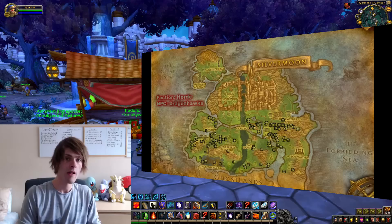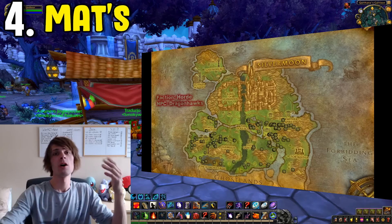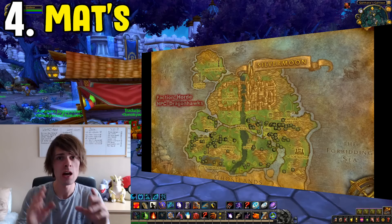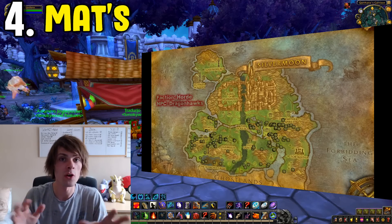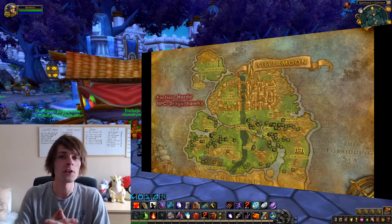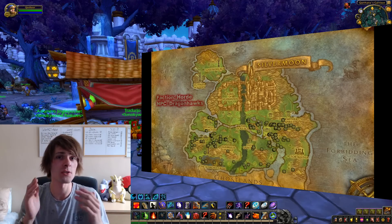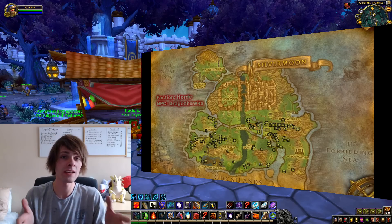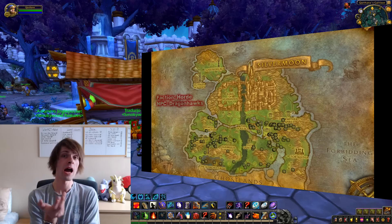Coming in at number four is mats — specifically small eggs and ice cold milk. For small eggs, go to the farm in Westfall and kill the vultures. They respawn in about three minutes. Alternatively, go outside Silvermoon City and kill the dragonlings there — better for Horde players, though Alliance can do it too. Just avoid pulling the guards and loot small eggs from the dragonlings.